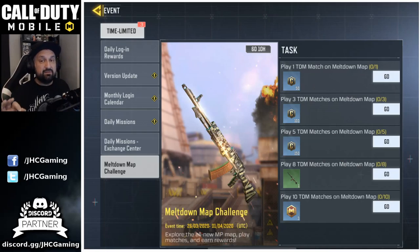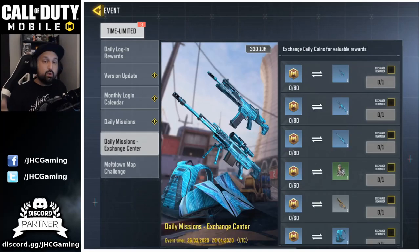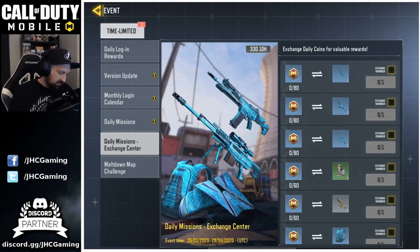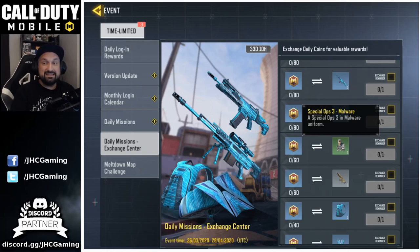Now the in-game event — don't miss this. We got the Meltdown Map Challenge where you play 8 to 10 Team Deathmatch games on Meltdown, win or lose, and earn rewards. The key reward is gold tokens called Daily Coins. You'll get three from this challenge, and more from daily missions. In the Daily Mission Exchange you can trade tokens for rare weapon skins — including an Arctic 50, a backpack parachute, and wingsuit — each costing 40 tokens, so 120 total for all three.